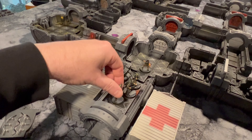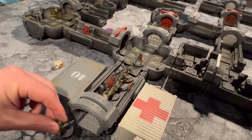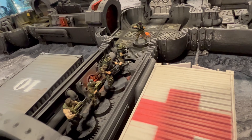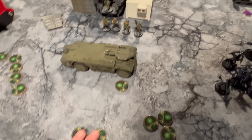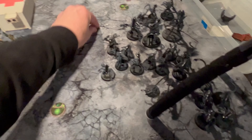We'll push Drake up with his smart gun — one, two, three, four spaces. We'll use that last command point to push him up. Then we'll do the heavy flamethrower Marine — four spaces. Then we'll do a regular Marine, then Dutch, and then the rest are going to wait to come in.